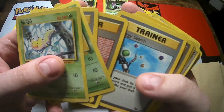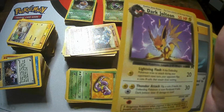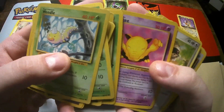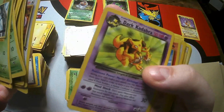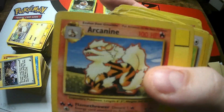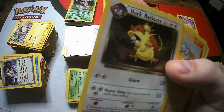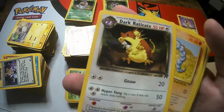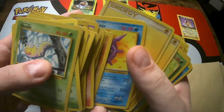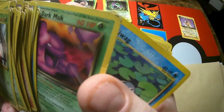If I see anything I really like I'll pull it out - for example a Dark Jolteon, that's pretty sick, not in too bad condition, I'll put that aside. Got a Dark Kadabra, that one's a bit more banged up. An Arcanine, again a bit banged up but a pretty sick Pokémon. Dark Raticate - so a lot of Base Set and Team Rocket stuff in here. There's a Cloyster - that's a Fossil one.